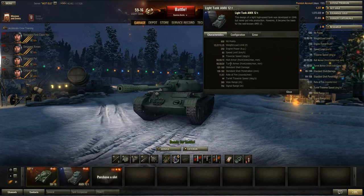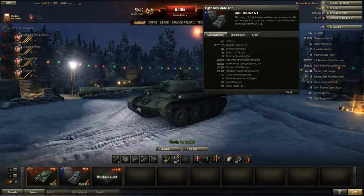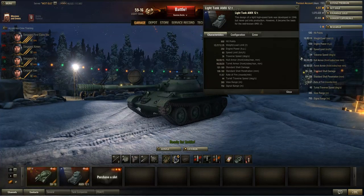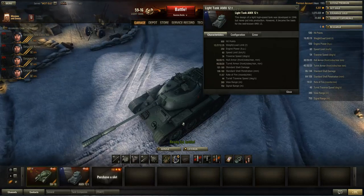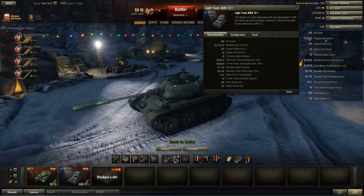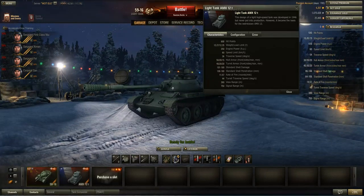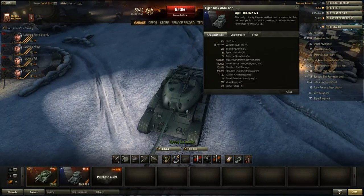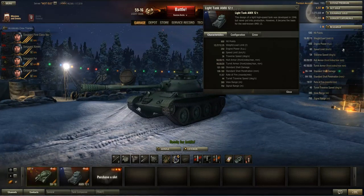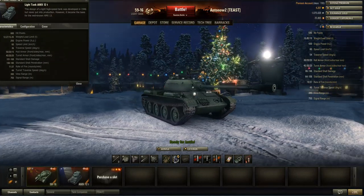Ridiculously, the AMX 12T actually gets more frontal armor than the Chinese tank, though the 59-16's turret has slightly more. In practice, both are paper tanks — everything will penetrate them. You should never count on bounces in these vehicles. They're light tanks; armor is not expected, though the turret can occasionally pull off a lucky bounce.